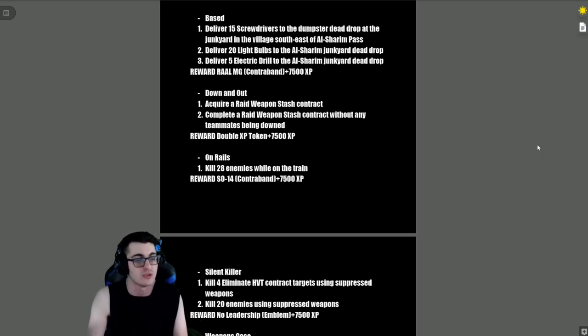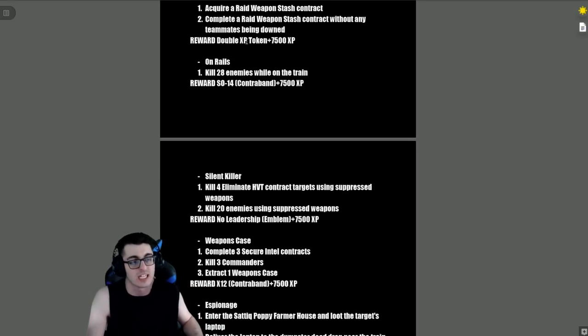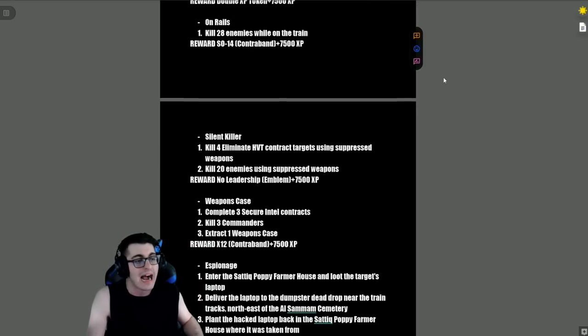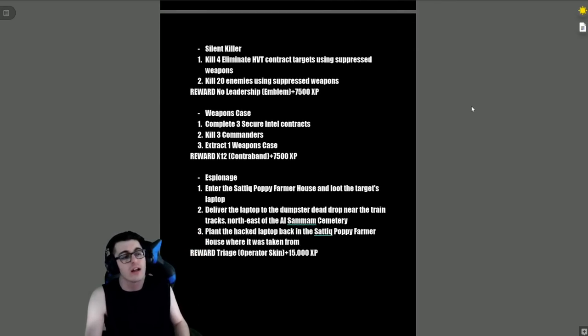The reward for 'That's Pretty Based' is the RAAL MG contraband and 7,500 XP. 'Down and Out' — acquire a Raid Weapon Stash contract and complete it without any teammates being downed. Reward is a double XP token and 7,500 XP. 'On Rails' — kill 28 enemies while on the train. Reward is the SO-14 contraband and 7,500 XP.